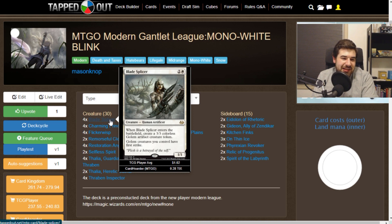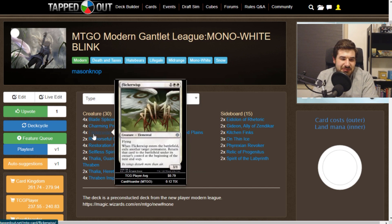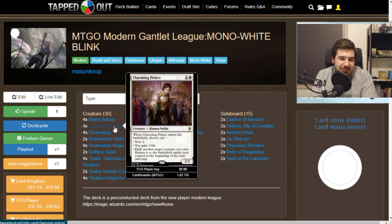Blade Splicer is one of the things we really want to flicker over and over again. If we can start making a bunch of 3/3s — or have Flickerwisp enter, put 3 power on board, then put another 3 power on board with first strike — that's 3 flying in the air and 3 first strike on the ground. If we flicker more of them, we can do the same thing and get value with Charming Prince.